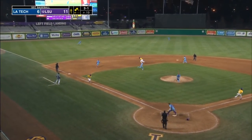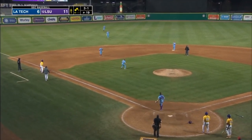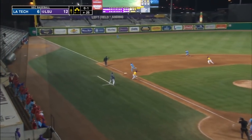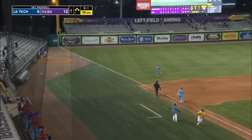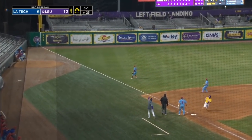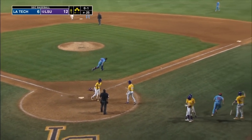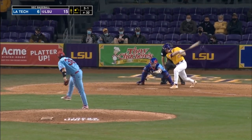Ground ball to the left side, off the third baseman's glove — one run scores. LSU gets some more. That's a fair ball, one Tiger scores, another one coming to the plate, another one being waved around. Wyatt stops at second base with a three-run double. Before LSU plays its first road game.